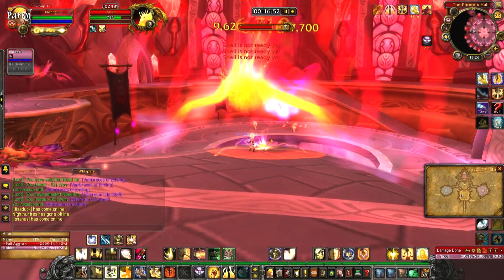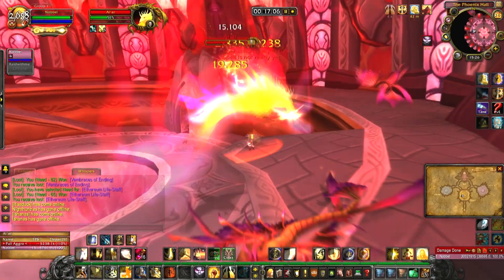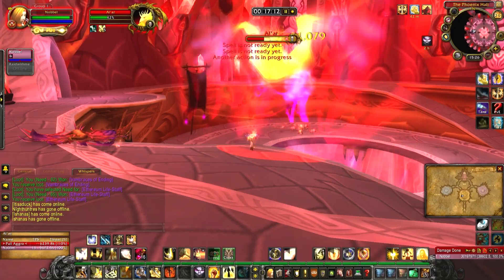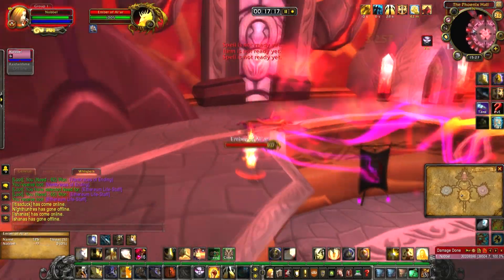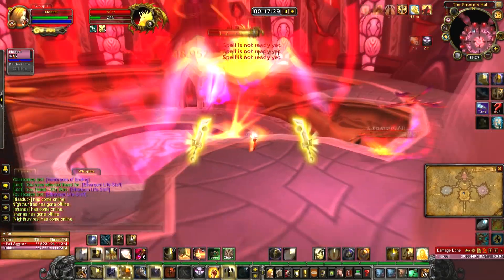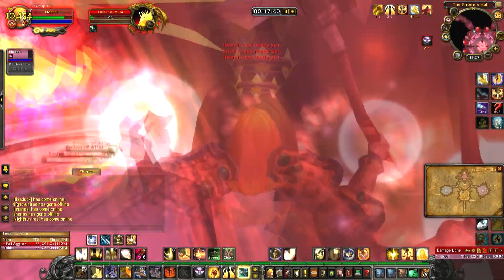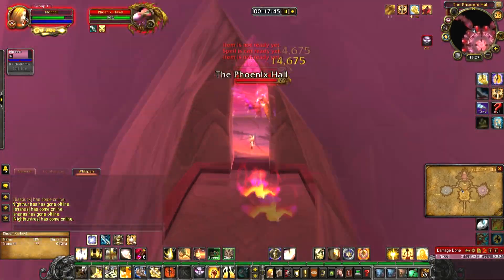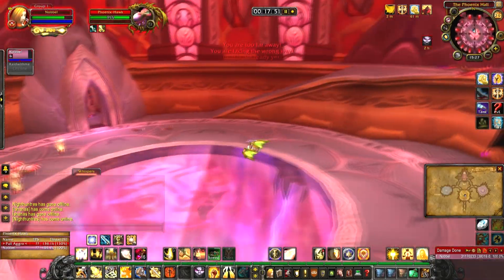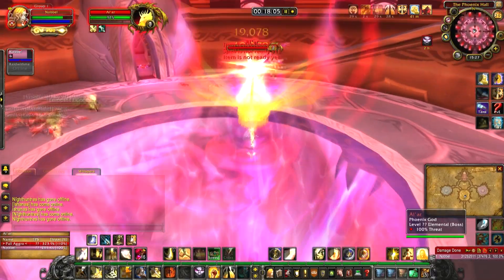The first boss, Al'ar, is located in the first room and comes in two phases. In phase one he will fly around the platforms and summon adds, and he can cast a debuff on you if no one is in melee range. DPS him down until he dies, then quickly jump down — he will spawn in the middle of the room and anyone near him will receive a knockback. Wait until he spawns, engage him, and quickly finish him off. Move out of the fire, and should he fly up, run around the room and wait for two adds to spawn. Ignore the adds, focus your DPS on Al'ar, and finish him off.